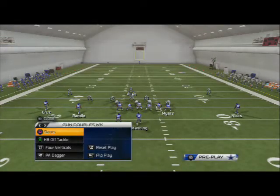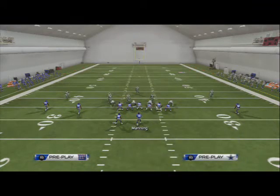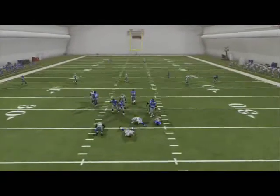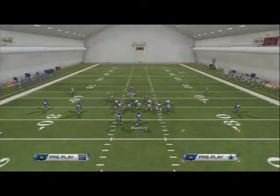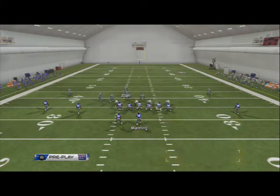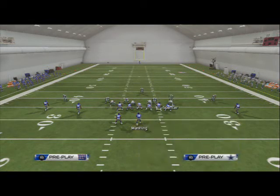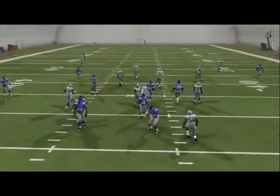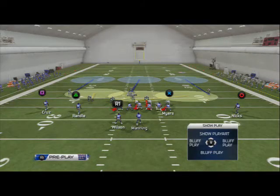The reason I like to pass commit out of blitzes is if they call a play action play. Watch what happens if I don't pass commit — the blitz doesn't work, it gets picked up, and it's just not a good blitz. But when I run the same setup — baseline show blitz, spread line, crash out, re-blitz both defensive ends — and pass commit, you're going to see the pressure still comes in. That's why we like to pass commit out of play action this season; it's just a little better overall.